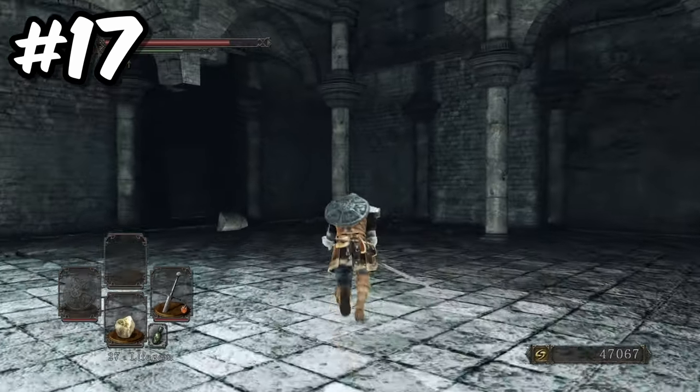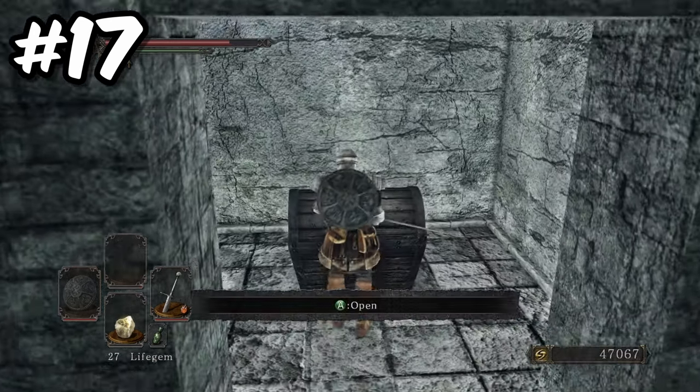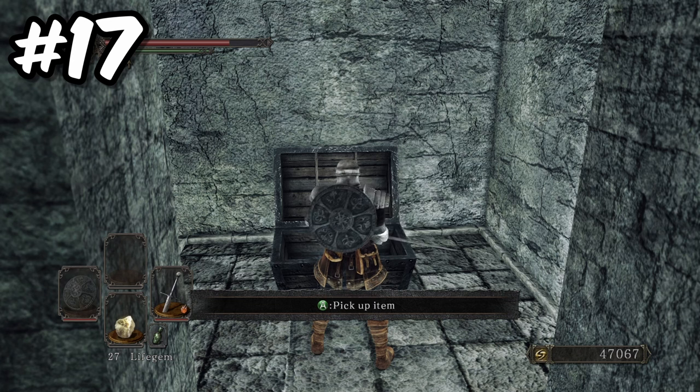Again, on the bottom floor of the ruined sentinel boss room, on the wall opposite where you originally entered the arena, you will find an illusory wall leading to a secret room with a chest containing the target shield.